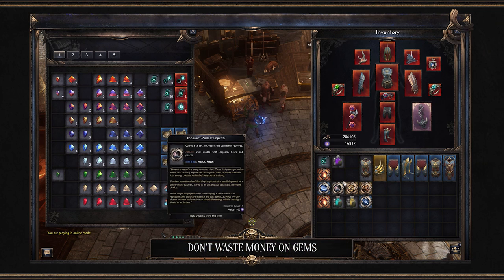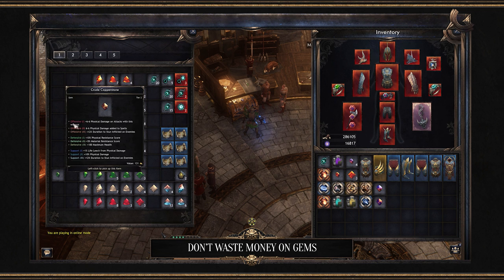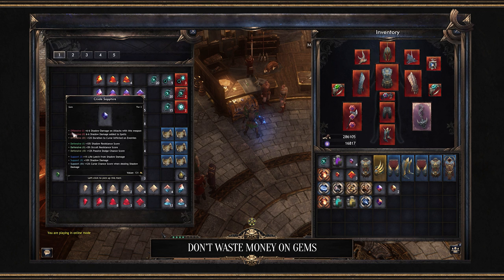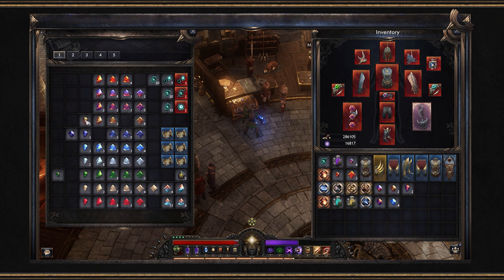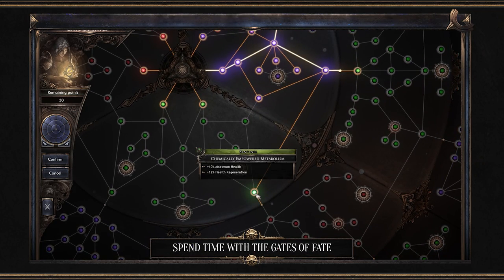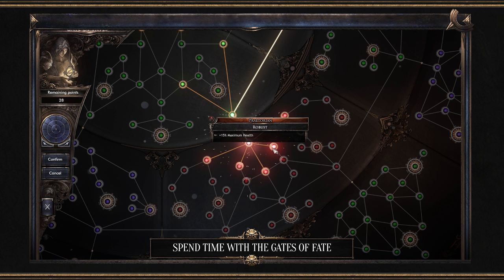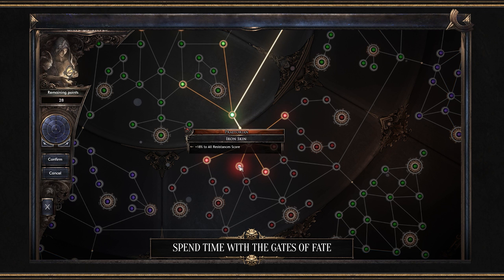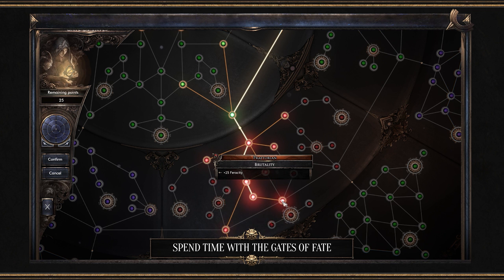Additionally, don't waste money on gems. The endgame is littered with them, and because there is no upgrade system, once you reach a new tier you're free to get rid of any of the older ones. If you hold onto everything like me, you'll have a vault slot filled with useless gems you'll never use. Finally, you have to spend some time understanding the gates of fate — this is critical. It can be a bit overwhelming, but learning the intricacies of each calling is incredibly important. You'll need to start branching out away from a pure build sooner rather than later, and understanding how different callings synergize is crucial.